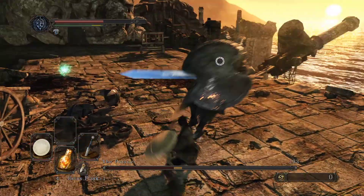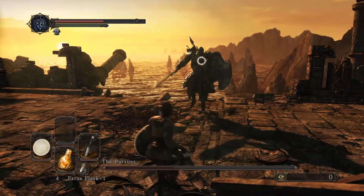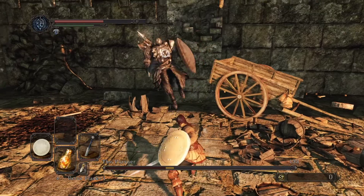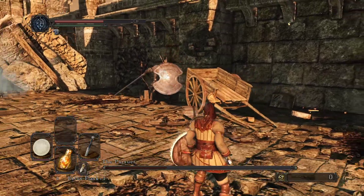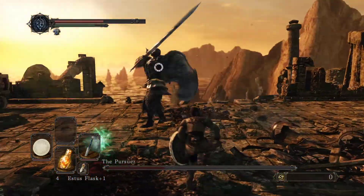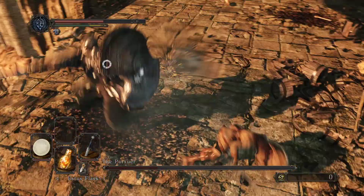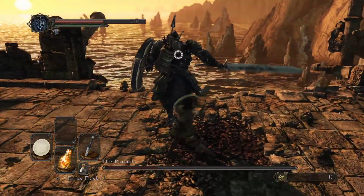If the sword changes to a blue color and you get hit, you will get cursed. I'm not sure of the exact effect, but maybe your stats will drop a bit. Try to avoid it — it can be avoided easily just by rolling to the side.